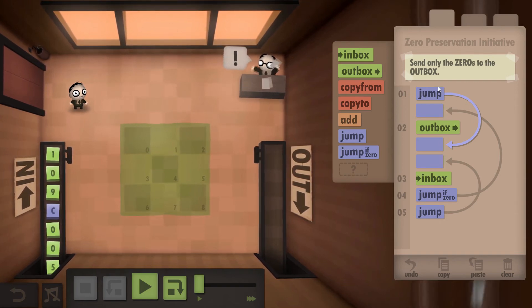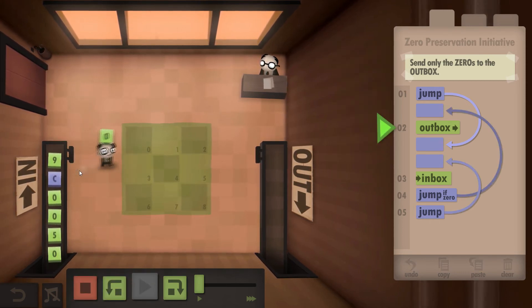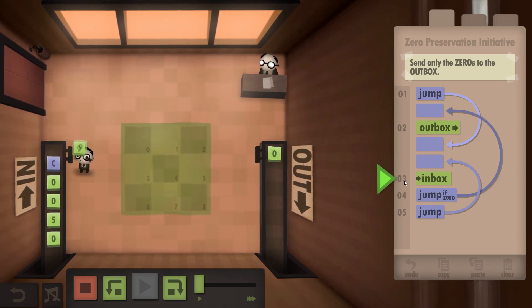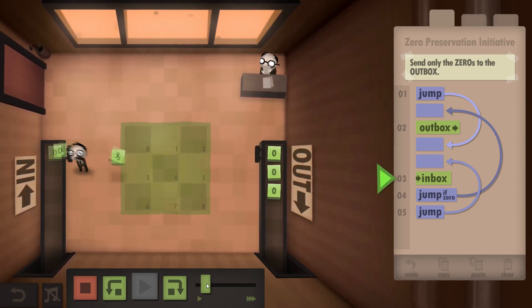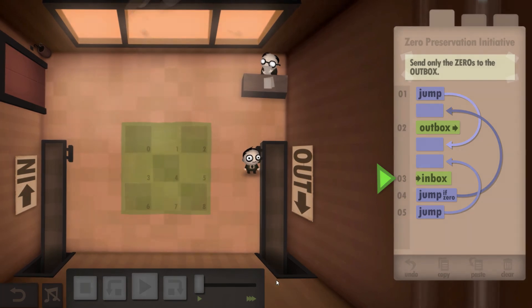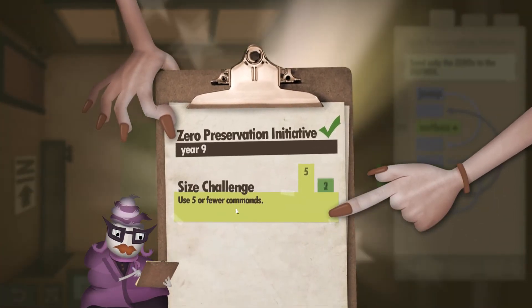However, this jump will only get used once on turn one, because it's impossible for it to get back up above. If I click play you can see I'll throw the one away, grab the zero and go straight there, and then instantly he's back to the inbox without having to do another jump. I'll just speed this up a bit — throw the five away, grab the zero, and it's finished.